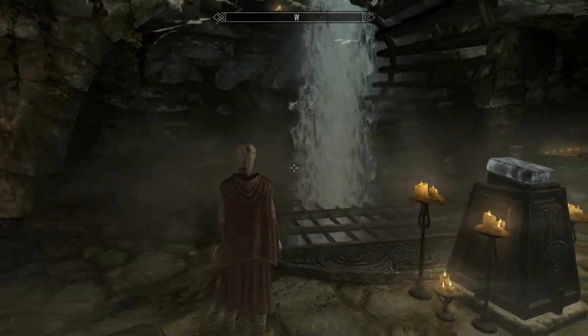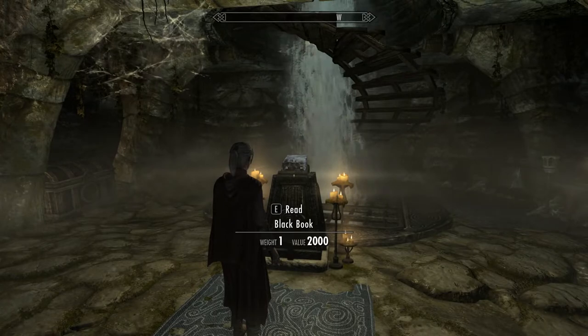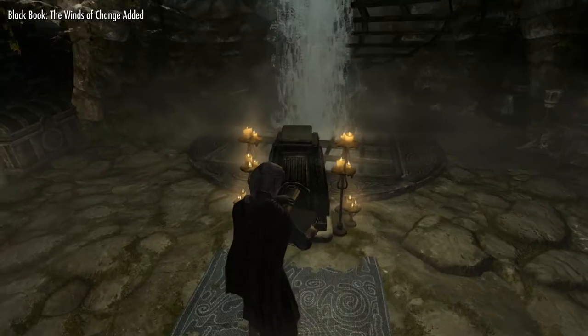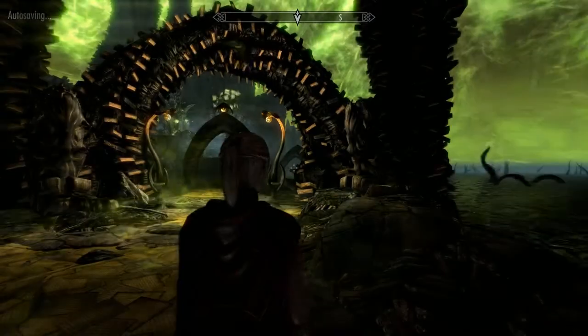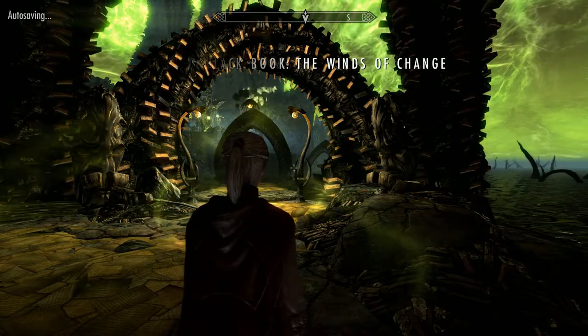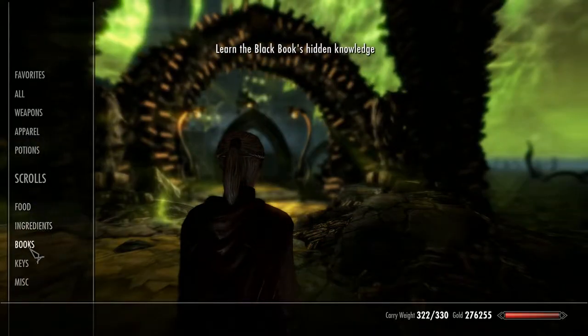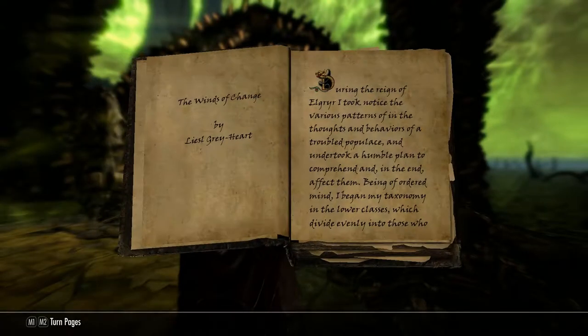One of the things we come here for is this little beauty — another Black Book, the Winds of Change. I'm going to go into Apocrypha now and come straight back out. I'll be doing a walkthrough of this in a separate video. If you do come in and want to get out, you just literally read the book again — like this — and it takes you back out into the barrow.